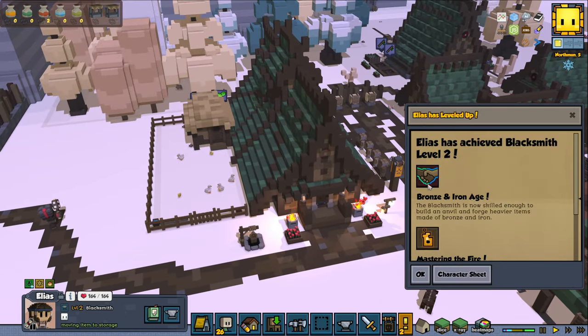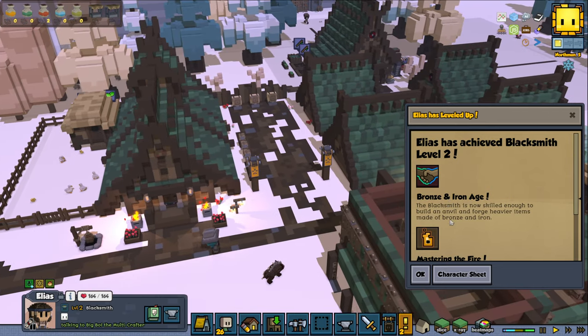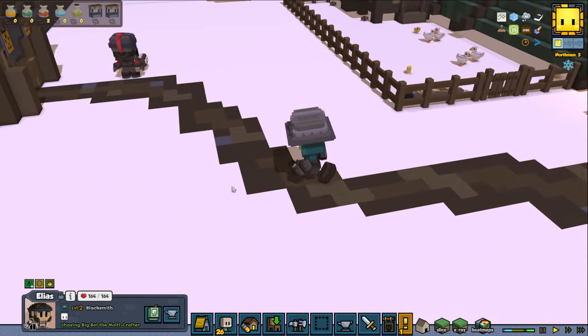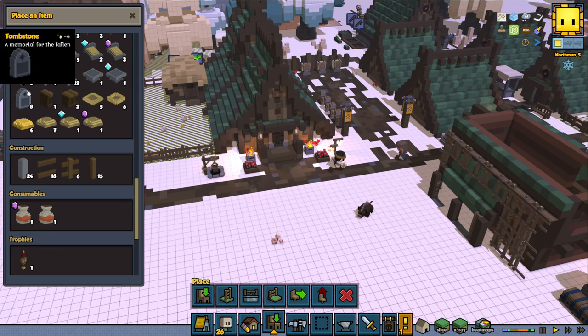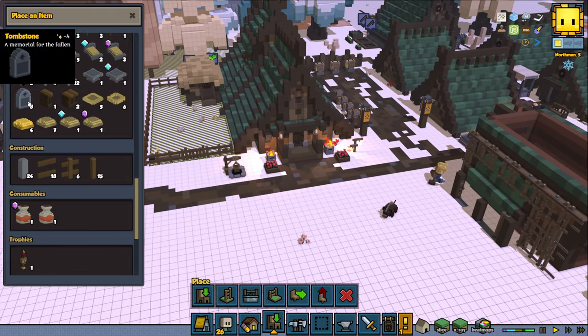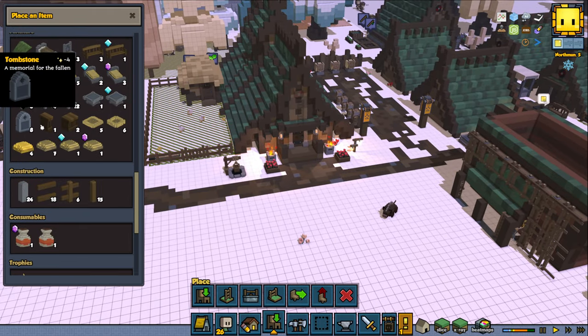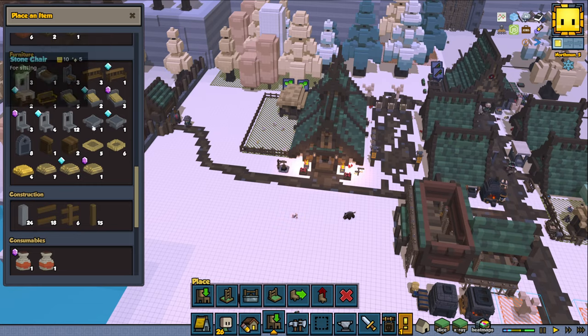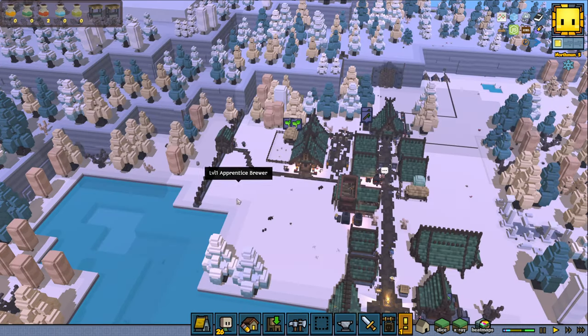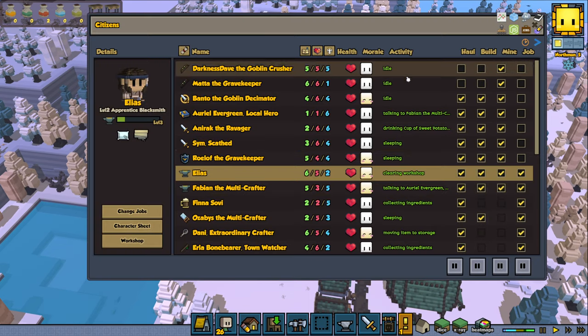Alliance achieved blacksmith level 2. Bronze and Iron Age — that's cool. We did get another blacksmith, we can work a bit faster, that's going to be great. Tombstone — why do I have eight tombstones? Memorial of the... why do I have eight tombstones? I haven't had eight people die — I sure hope not. The end of the game hasn't told me about it. That's strange, that is very interesting.